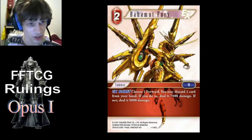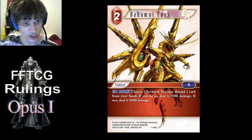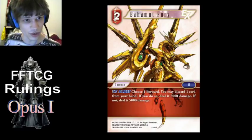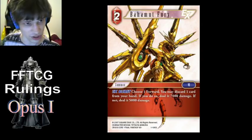Bahamut Fury's discard happens at resolution. So when either player has a chance to respond to Bahamut Fury, they don't know whether you're going to discard or not. And of course, if something does change about the forward — say you target a 5k forward and then they use something to buff it by 2k — then you can decide, well now I'll discard and do the extra 2k.